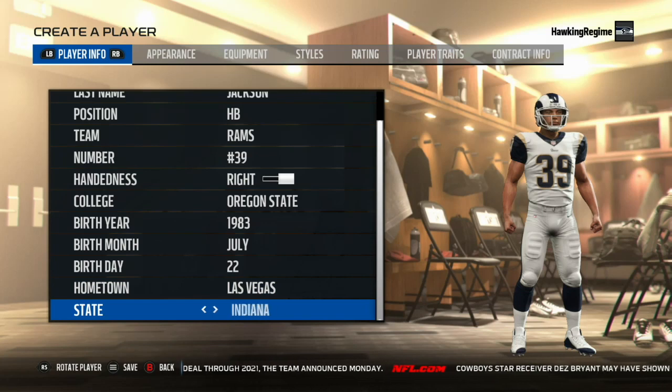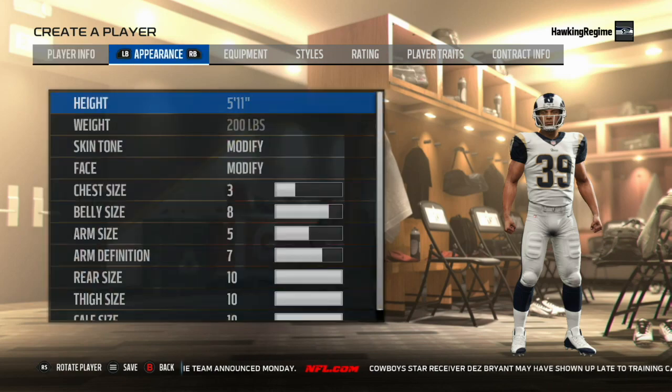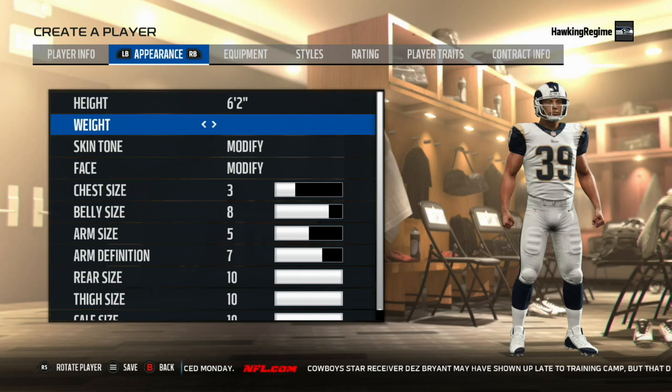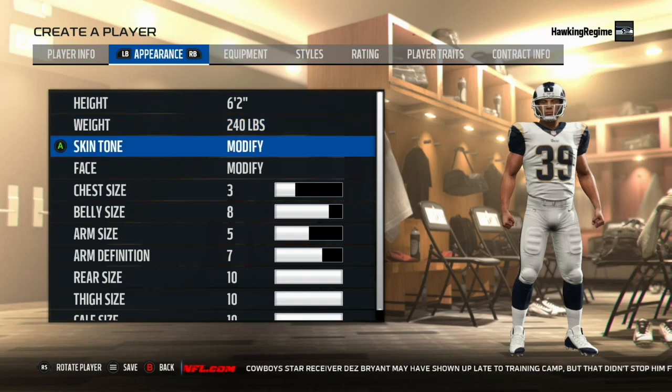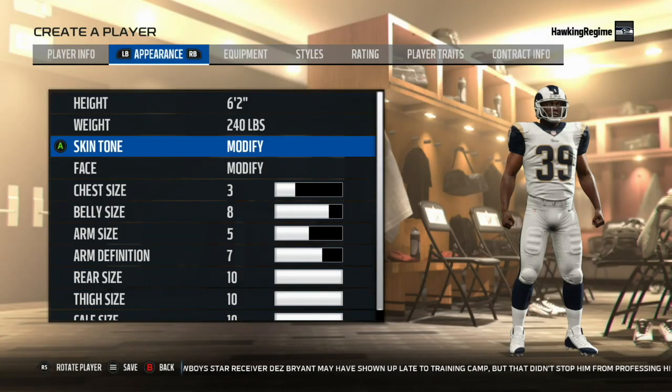Steven Jackson was a guy I never really got into, regardless of how great a player he was. Early on in the 2000s, Shaun Alexander was my guy because of Seattle. And talking about Seattle, the NFC West has had a couple of pretty quality running backs go through their division. I don't know if Steven Jackson is going to be a Hall of Fame guy, but San Francisco's Frank Gore is very much in the Hall of Fame discussion post-retirement.